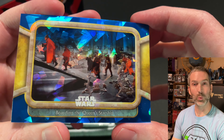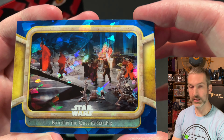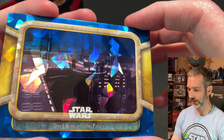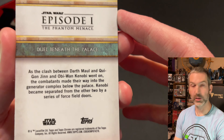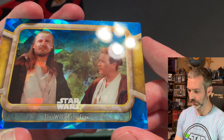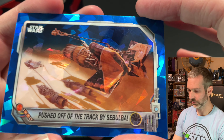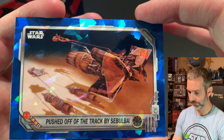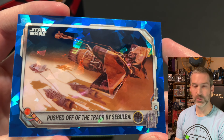First card of the pack is Boarding the Queen Starship. The sapphire effect is very cool, and it looks like it doesn't completely overpower the background like it did in Return of the Jedi. Next card is Duel Beneath the Palace. Take a look at the back of a card real quick — the card number is at the top, there's the name of the card, and then a little bit of text about it. Next card of the pack, the Will of the Force. And the final card — Pushed off the Track by Sebulba. This must be one of the inserts, PR-6, probably a Podracing insert set.